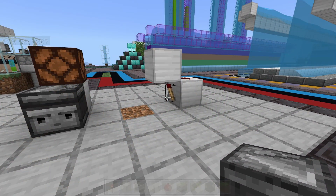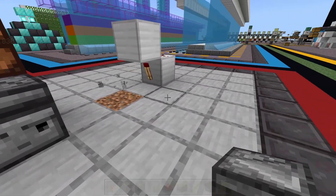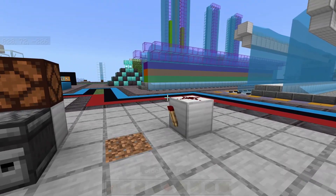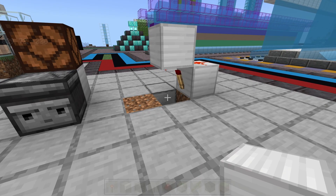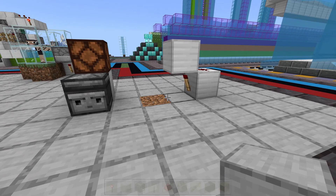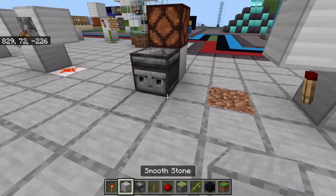Now burned out torches are not going to replace all observers. Even though they can notice the same things that observers can, they're omnidirectional — meaning that if any of the six blocks touching the redstone torch receive an update, the torch will refresh. Whereas an observer just has a single direction; it's only looking where its face is for a block update.